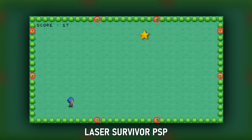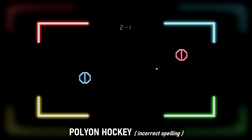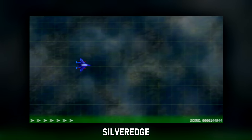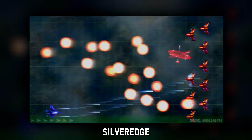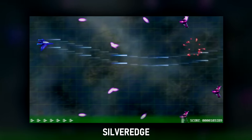Laser Survivor PSP: a simple game where you collect stars and dodge incoming lasers. Nothing more to it than that — see how long you can last in the multiple skill levels. Would be better if it had sound. Polygon Hockey: virtually the same as PSP Pong, although this time you can move around the entire playing field as you would in a game of table hockey. Silver Edge: a side-scrolling shmup that has a self-aware plot and is a bit of bullet hell at times — the best of the bunch for PSP homebrew shmups.